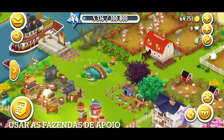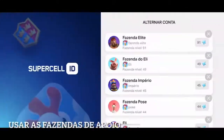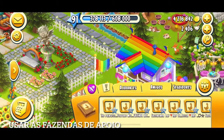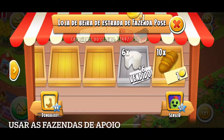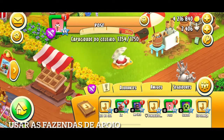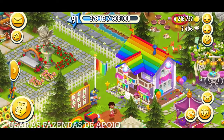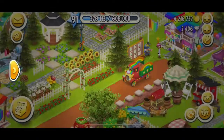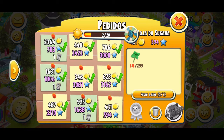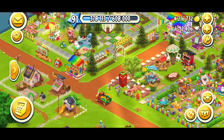E aí você não passa sufoco mais com falta de produto. Vamos voltar lá para a Fazenda Elite — vou pegar o que deixei na banca da Pose: o queijo e o pão. Nunca deixe faltar esses itens na sua fazenda, que são super importantes para você fazer salada e sanduíche. Vou pegar o carvão também para produzir depois. Antes de ativar o acelerador, vou mandar esse aqui — o sanduíche — e depois eu ativo o acelerador para vocês verem. Esse aqui eu não vou mandar, vou descartar — muito baixo.